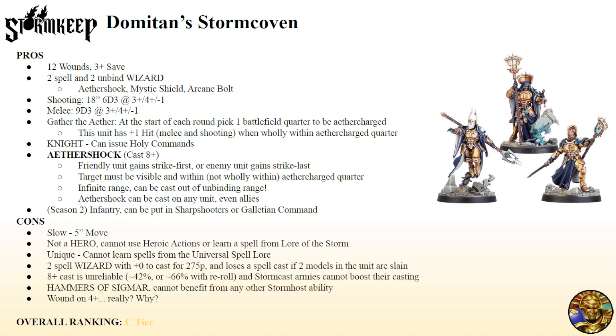They do have the wizard keyword, but since they're unique, they can't learn universal spells. And they're not a hero, and the Stormcast lore requires being a Stormcast wizard hero. So they can't learn any spells from there — you can't do Celestial Blades with them on top of the Strike First. So all they're going to cast pretty much is Aether Shock and Mystic Shield. In Season 2 in particular, they are an infantry unit with no restriction on being unique, so they can be put into Sharpshooters or even Galatian Command if you want to strike in the hero phase.